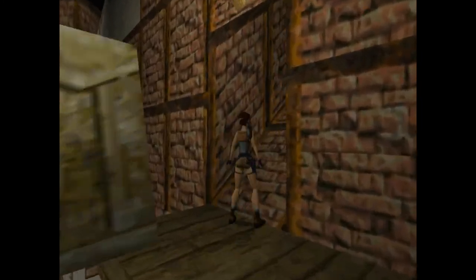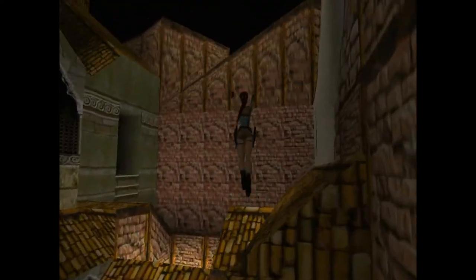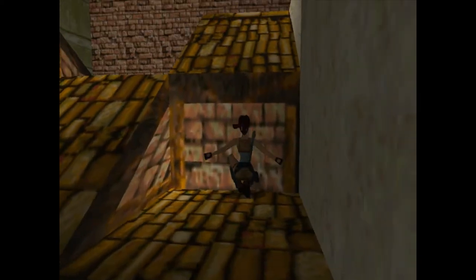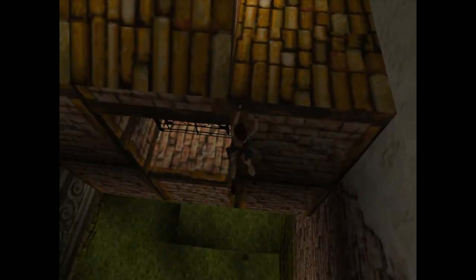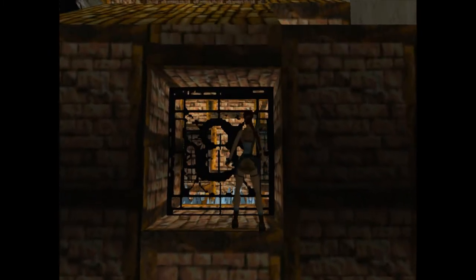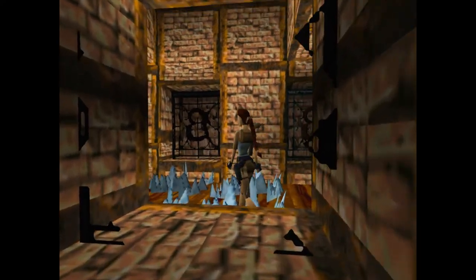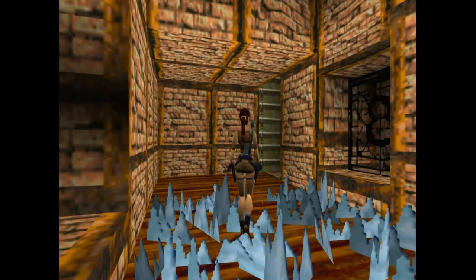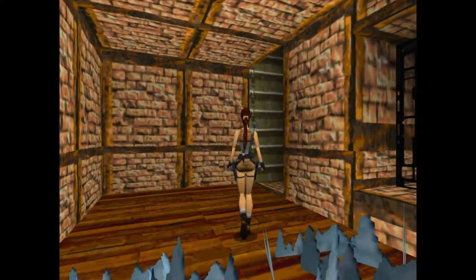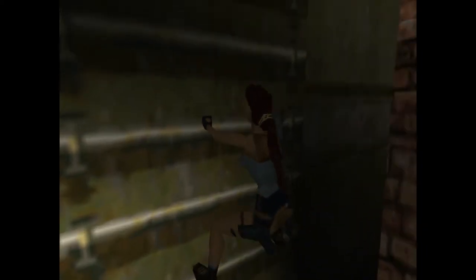This is where I entered the level from. We're aiming for this ledge right here, then jump over to this ledge. Now we need to jump off backwards and grab the ledge so we can shimmy over to the left. We're going to go through this windowsill — fall off, grab, and then pull yourself up. You can shoot the window out with whatever gun you want, or you can jump through it. Be careful though, because there is glass and if you overshoot, you will kill yourself. It's an instant death if you jump into the glass, but you can walk through it.